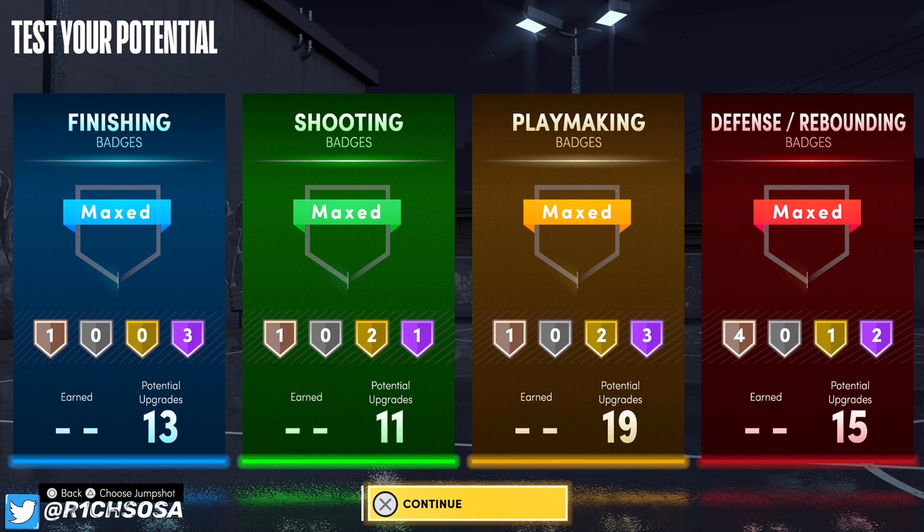We have 13 remaining badge points left — you could go a lot of different places. If you want to help out your teammates, you could go with Dimer, Floor General, Needle Threader, or Bullet Passer, but personally I feel like Bullet Passer and Needle Threader don't make too much of a difference. I'm going to go with Downhill on Hall of Fame, and you can really consider Dimer on Hall of Fame as well. Floor General is a really good one, and for a bronze badge you want to throw on Unpluckable or Bailout. All in all, Floor General is going to be the best remaining Hall of Fame badge.